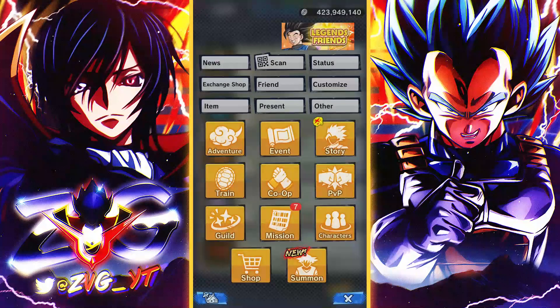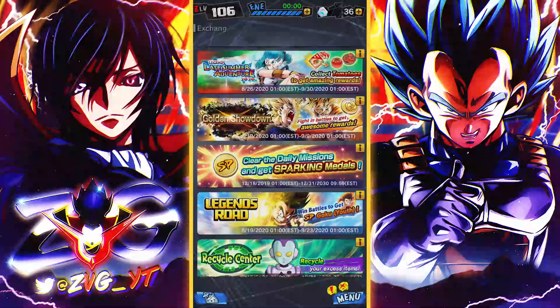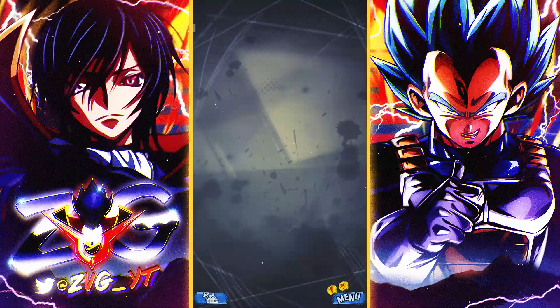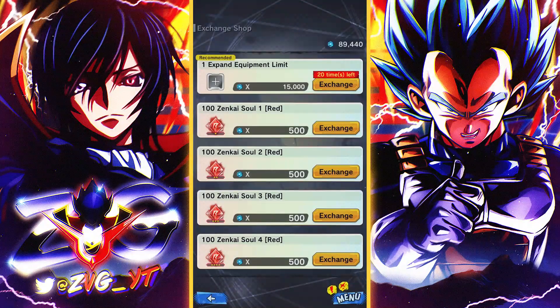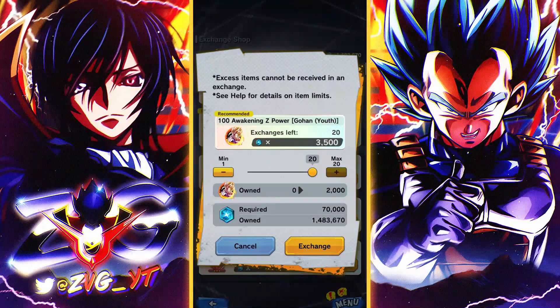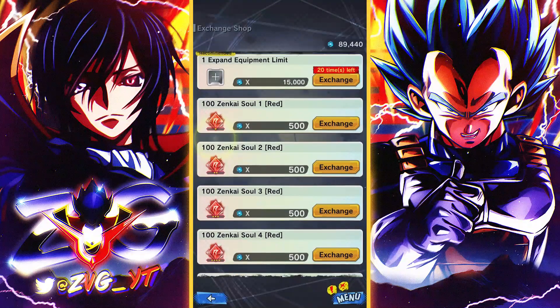They also added Zenkai souls to the rush shop, which are insanely cheap - it's just amazing. If you go to the shop - I already bought it but I put up a screenshot of what it looks like - you'll be able to buy 2,000 Zenkai Z power for Gohan for 70,000 rush medals. And you also get the souls in the shop, which is incredible.